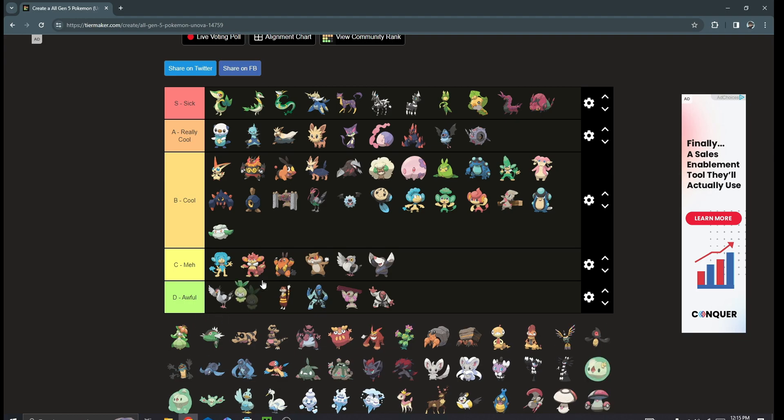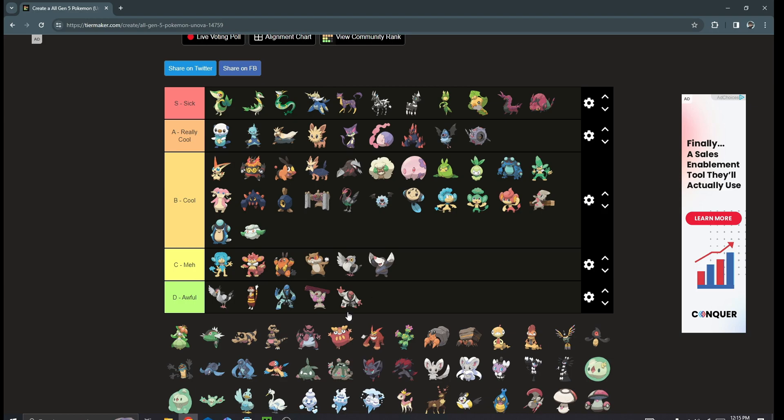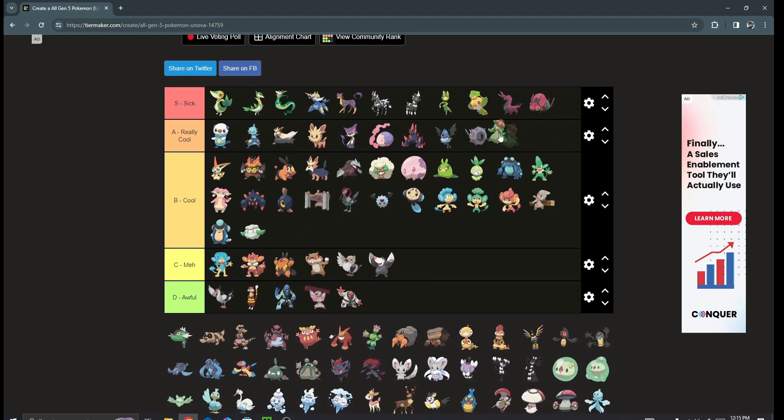Next we got the Petilil line — I'm a big Petilil fan, definitely going in that tier. Then we got Lilligant which is freaking awesome — love this Pokémon, easy A tier.